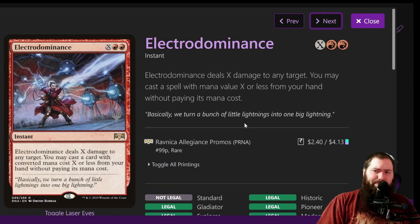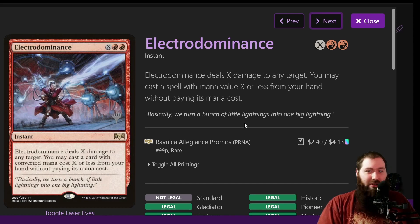Electrodominance is another finisher. It deals X damage to any target, and you can cast a spell with mana value X or less from your hand without paying its mana cost. This helps get around some of those weird turns where you only have a couple actual lands but a ton of rocks. It allows you to pass the turn, wait until it comes back to you, kill something valuable and also play something from your hand for free.